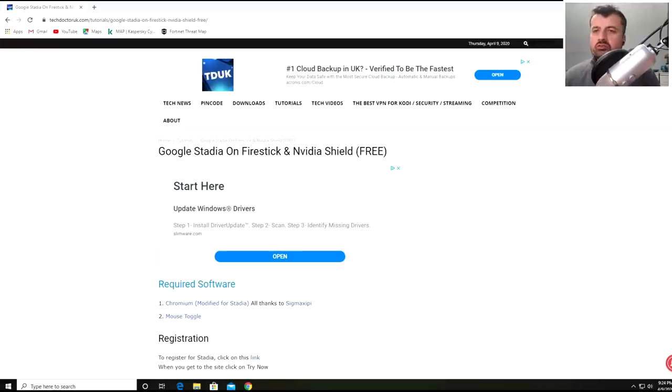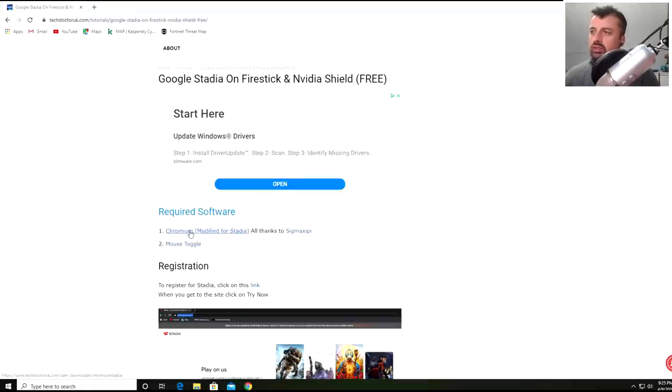To start this process, we're going to use our computer to register for a free account. Navigate to my website at Tech Doctor UK and click on Tutorials. There you'll see a dedicated tutorial on how to get Google Stadia working on your Fire Stick or Nvidia Shield absolutely free. You can see there's a direct link to the specially modified Chromium browser that will work on your 4K Fire Stick or Nvidia Shield.